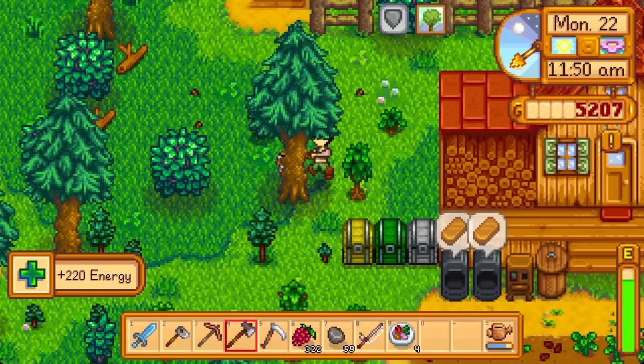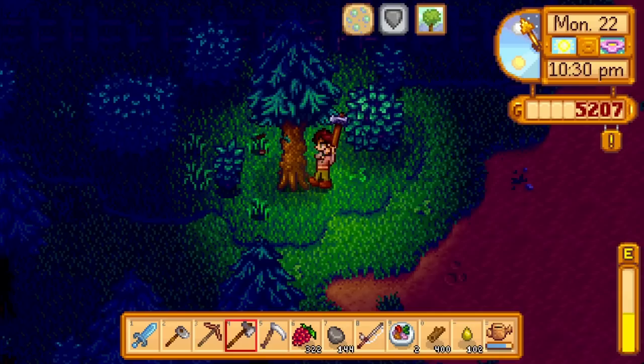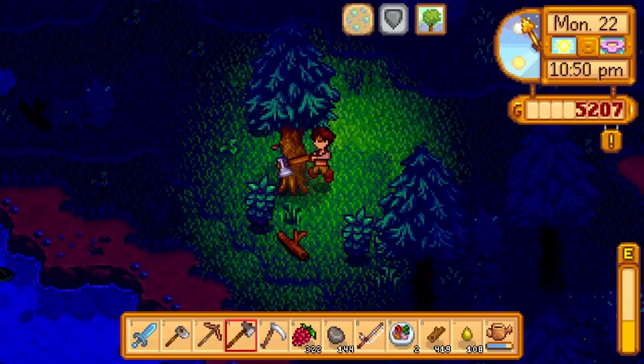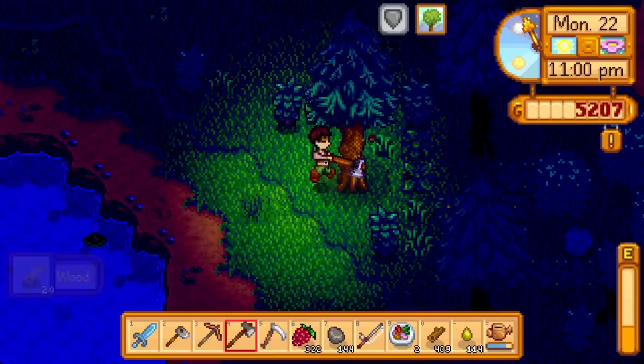We turned in the exotic foraging bundle, which yields 5 autumn's bounty. Popping an autumn's bounty refreshes us completely and adds a foraging buff on top, setting us up to absolutely ruin the trees on the farm and forest. For the first time all game I can make it through my farm without serpentining to dodge saplings. I consider every Robin building a pretty sad use of money — it takes a miserably long time for a coop to pay for itself, but a max level barn and coop are required to finish the community center.